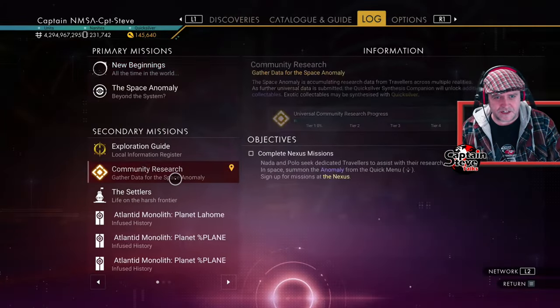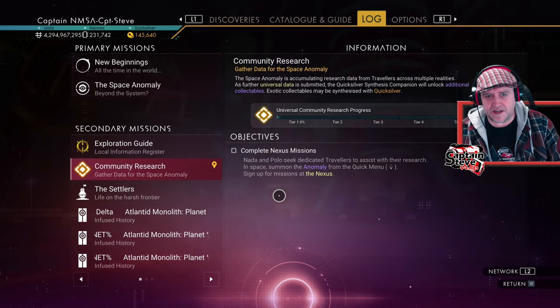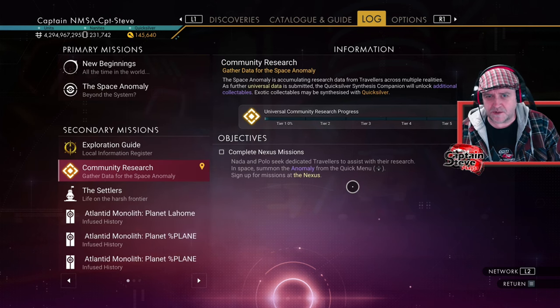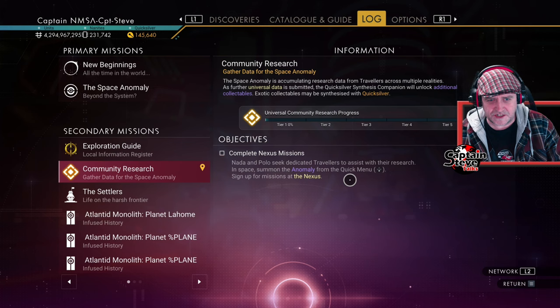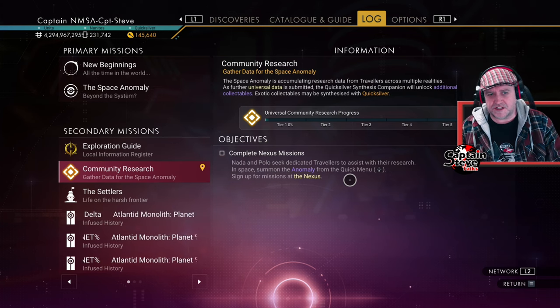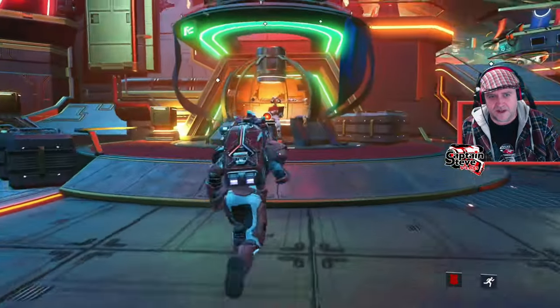Okay, let's go to community research and see what's going on. The Space Anomaly is accumulating research data from travellers across multiple realities. As further universal data is submitted, the Quicksilver Synthesis Companion will unlock additional exotic collectibles to be synthesised with Quicksilver. Nada and Polo seek dedicated travellers to assist with their research in the Space Anomaly from the quick menu. Sign up for the missions at the Nexus. We've got no rewards though, mate!